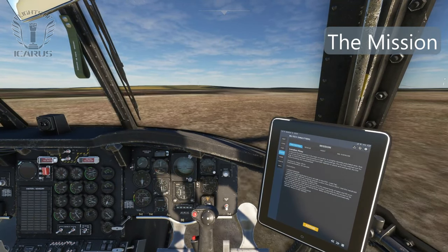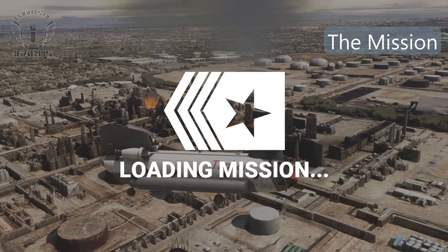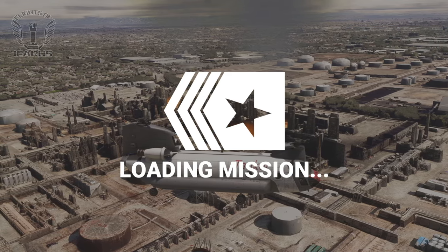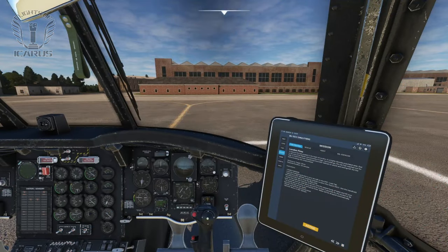Today we're going to be fighting fires in London. When you hit launch, you'll be relocated to the start point of your mission. The mission will start with the helicopter's engines running. However, if you hadn't already started the helicopter, they'll immediately start to shut down. So just run through the startup procedure as normal.